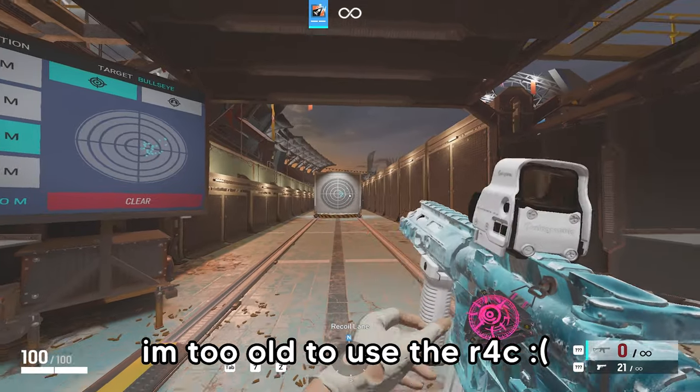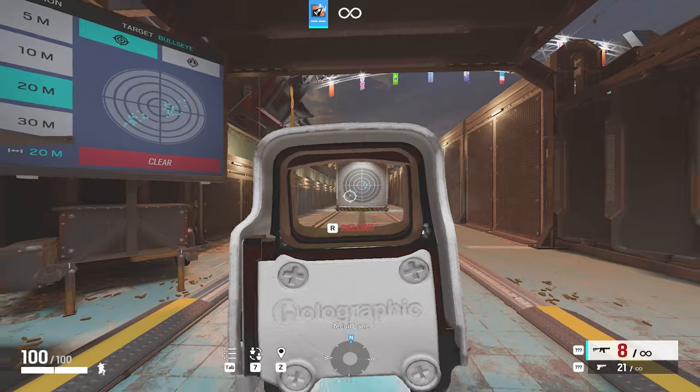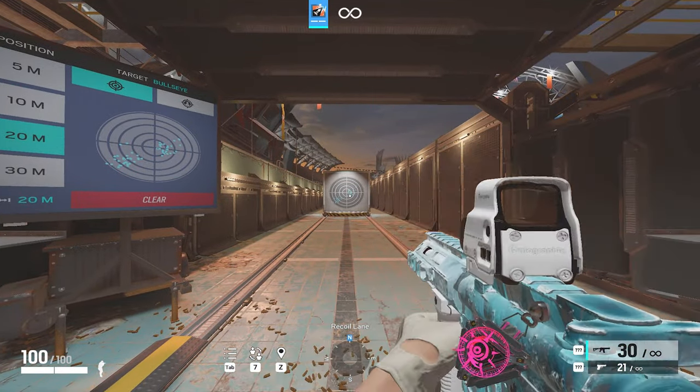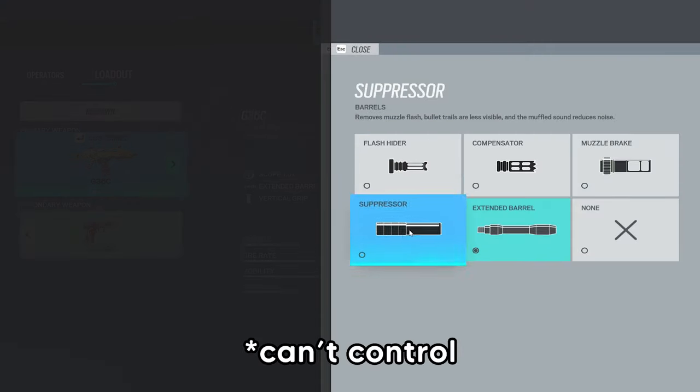For the G36, I'd recommend the Extended Barrel, but if you can't handle the recoil, just use the Flash Hider.